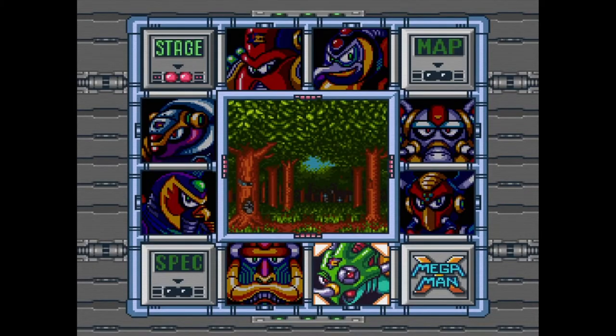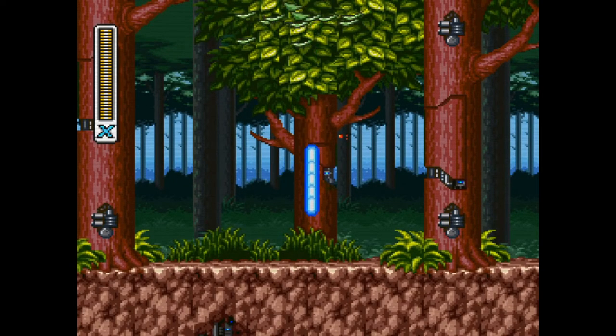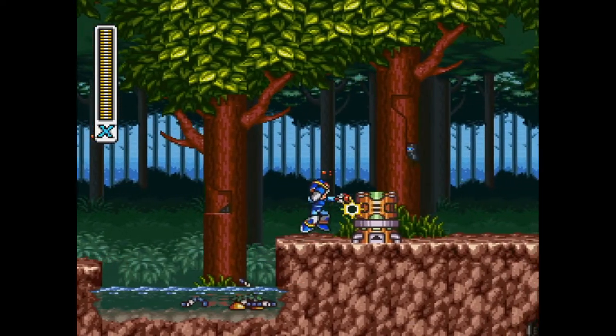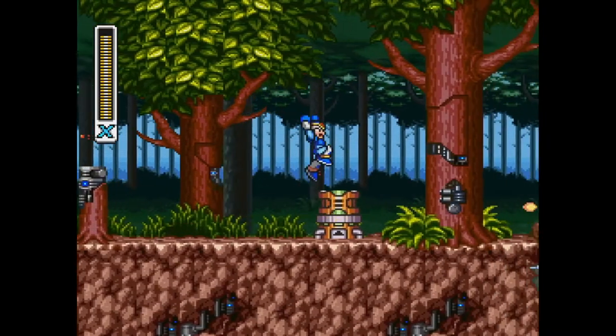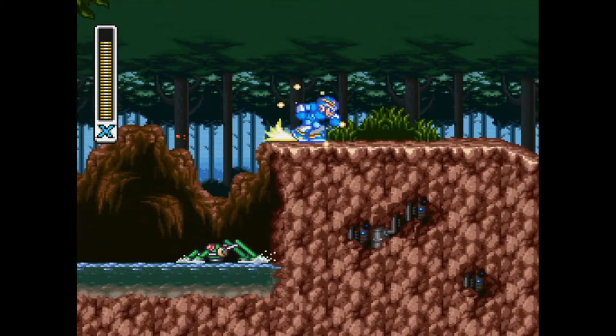Alright, let's dance with the final Maverick of the game. We got Sting Chameleon. Now there are two things we have to get here in Sting Chameleon stage: we have not only the last light capsule for armor upgrades and body parts, but we also have our last heart tank.